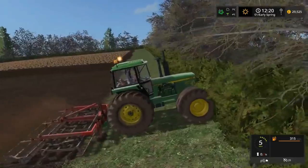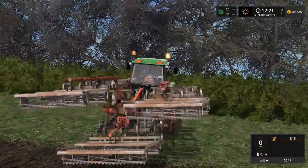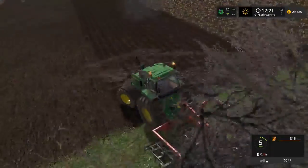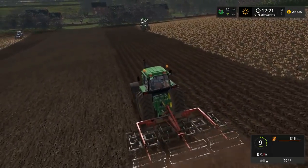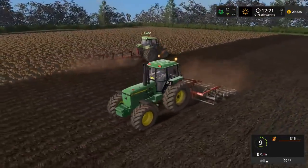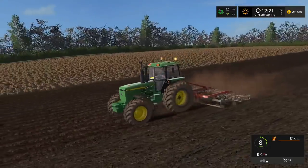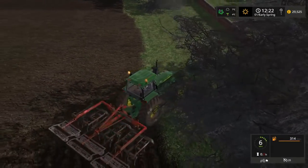Now the one nice thing about this cultivator I have found is when you lift it up, it's not actually fixed — it's all individual and when you raise it, it all moves. So we're actually making quite good progress already. As you can see, when there's quite a lot of you on — well I know there's only three of us — but when there's four of us on it'll go even faster doing the arable stuff.